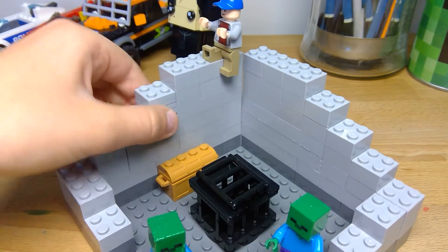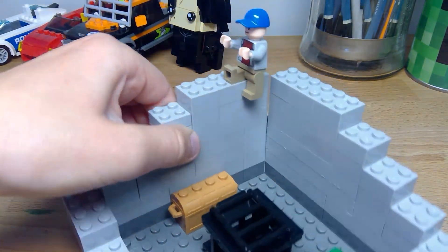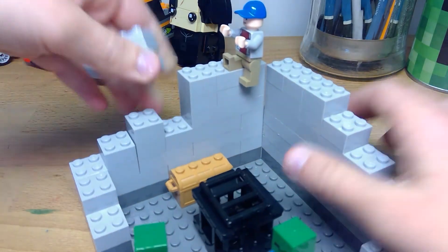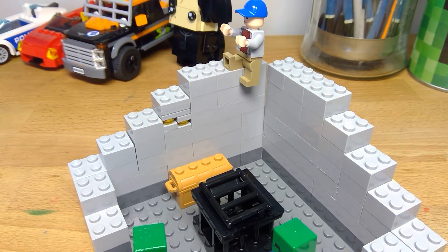I added a dungeon chest, and then I kind of added some gold to the wall. You can see just two blocks of gold — well, one block of gold, but it spans two studs wide.